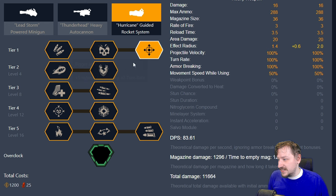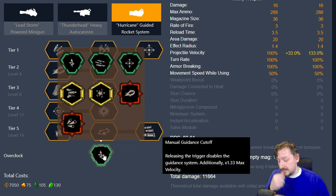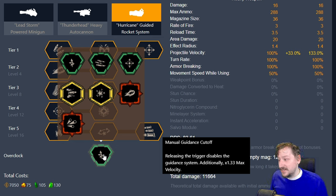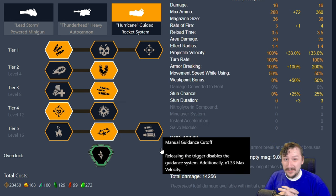So let's talk about each of the overclocks. First up, we have Manual Guidance Cutoff. This is a clean overclock that makes it so when you release the trigger, you disable the guided rocket system — we keep firing but the rockets just go straight from where they were. We get an additional 33% more velocity on top of this, so our rockets do move faster. But honestly, this one is pretty underwhelming. I don't really ever use it — whenever I've used it, it always has felt kind of awkward and more like a nerf to the gun than a buff. The way I usually use this is the same way I build my regular build and use it more or less the same.